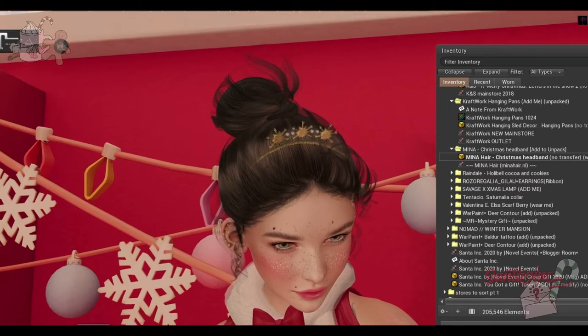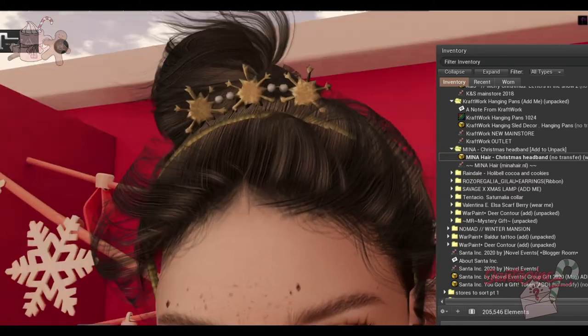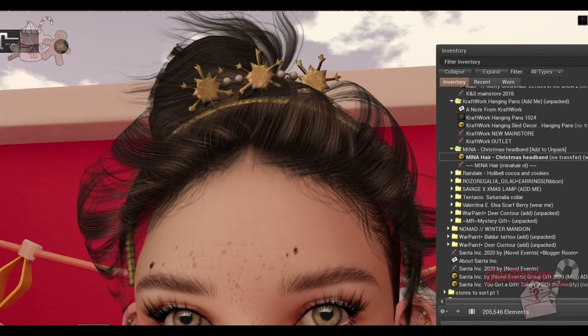Next up from Mina, we have a really cute headband with little snowflakes and little pearls on it. It's pretty cute and also mod, so you're able to resize it as needed.